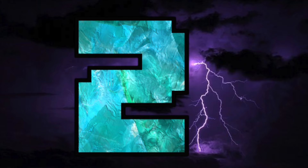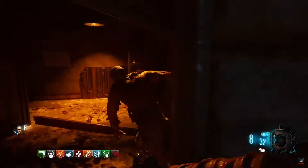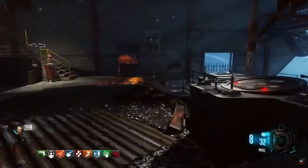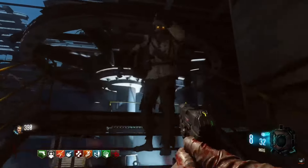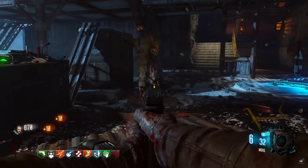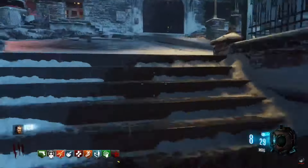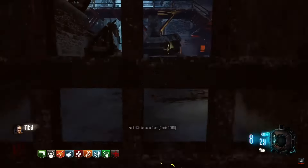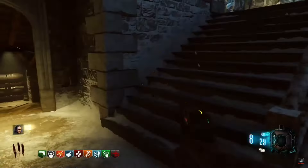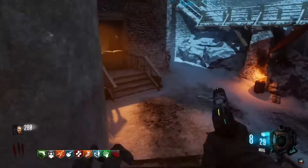Moving on to the number two spot, we have Der Eisendrache, the first DLC map in Black Ops 3. This map is incredible. Der Eisendrache is German for the Iron Dragon, which is prominently featured — you have to feed these giant dragon heads zombies to unlock Pack-a-Punch. Along with the two different wonder weapons, the Ragnarok DG4s and the Wrath of the Ancients bows, they were incredible. Those bows are actual elemental weapons similar to the staffs in Origins, making this the most Origins-like experience since Origins. Panzers made a return, and dragons are around the map everywhere. Honestly, it's one of the top two zombie maps of all time according to community consensus.